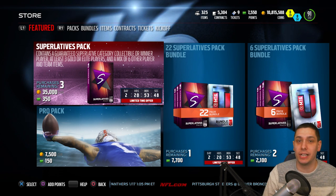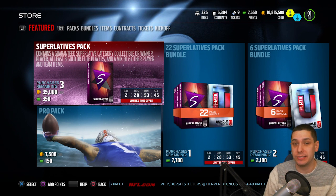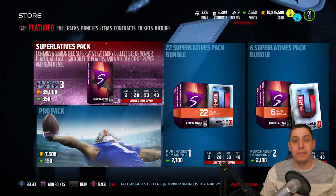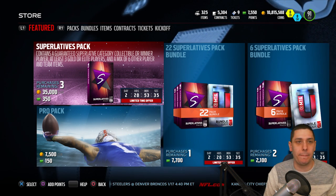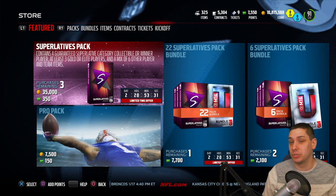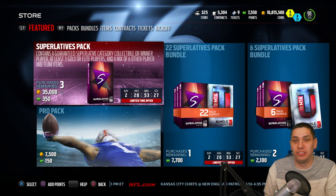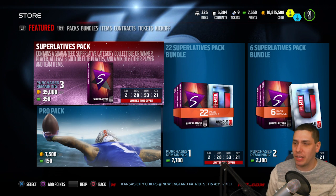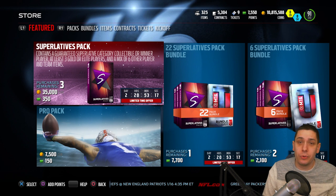What you can do with those collectibles is put them into the set, and that's going to guarantee you a Superlatives Elite player. You can also pull all of the Superlative Elite players directly from packs — maybe somebody can correct me if I'm wrong. The best ones right now are Tyron Matthew on defense, I believe he was the best breakout player, and Jordy Nelson on offense — he is the most missed player.